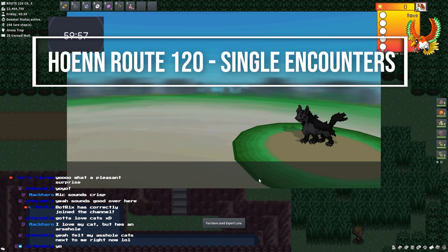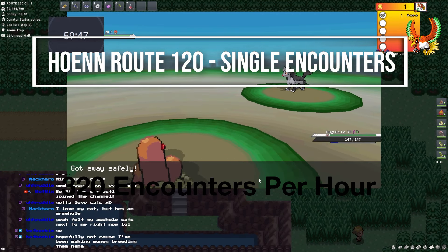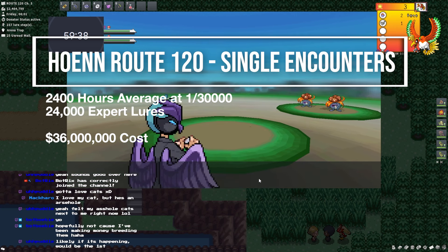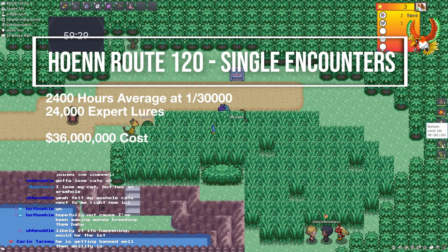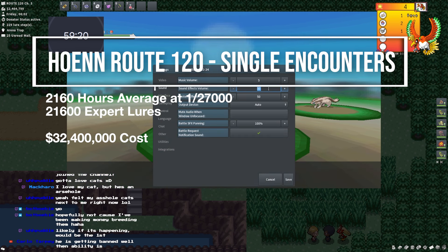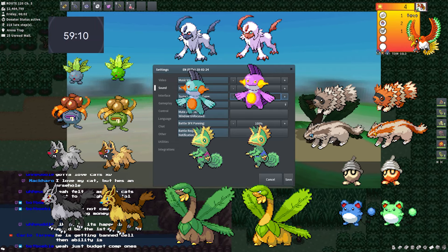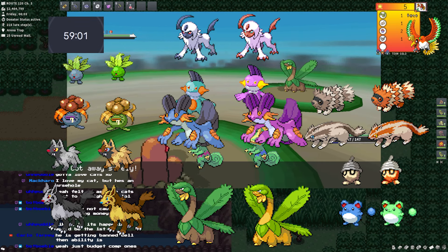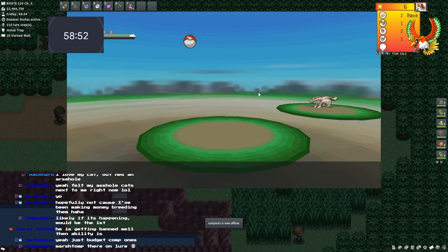The final spot I tested was Hoenn's Route 120. This is a tall grass spot, so I found fewer encounters per hour due to having to walk instead of bike. I had an average of 320 encounters per hour with an average of 12.5 Absol per hour — putting it at a whopping 2,400 hours. Since we're walking and the encounter rate per step is relatively high, it only takes about 10 lures per hour, costing approximately 36 million Pokémon on average over 2,400 hours. With Donator Status this is cut down to 2,160 hours and 32,400,000 Pokémon. While this is an extremely high time commitment, it's actually a common spot due to the other shinies available. I found about 10 Marshtomp per hour, which I think evolves into a really great shiny. You'll average 26 phases here before finding a shiny Absol, so I wouldn't recommend coming here unless you really like the other Pokémon available.